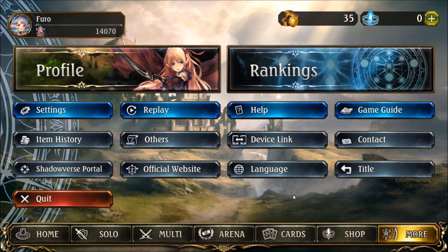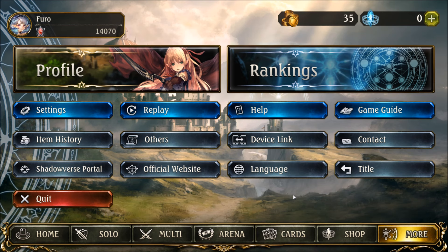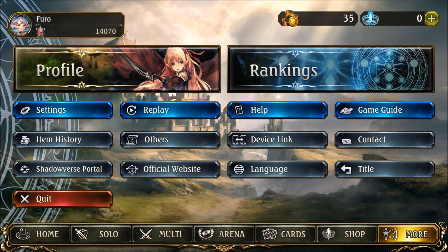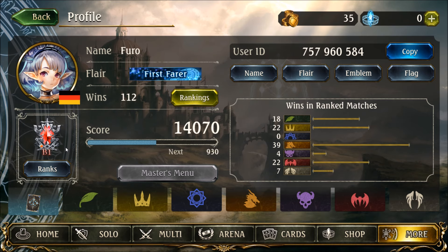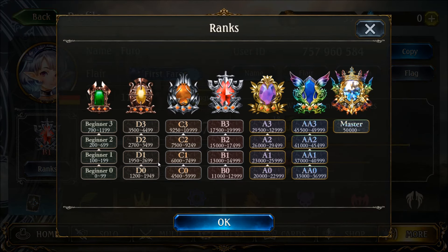First of all, you might be curious to know how many ranks Cygames have implemented and how to reach each division. To see such an overview, you need to access your profile which is under the more tab. In your profile you will see lots of statistics and options to personalize your appearance in game. Now let's have a look at the left side where you can see a ranks button. Above the button you will see your current rank, which is in my case right now B1 — a good achievement for a few games per day since January. Hitting the ranks button will lead you to a complete overview over the ranking system.